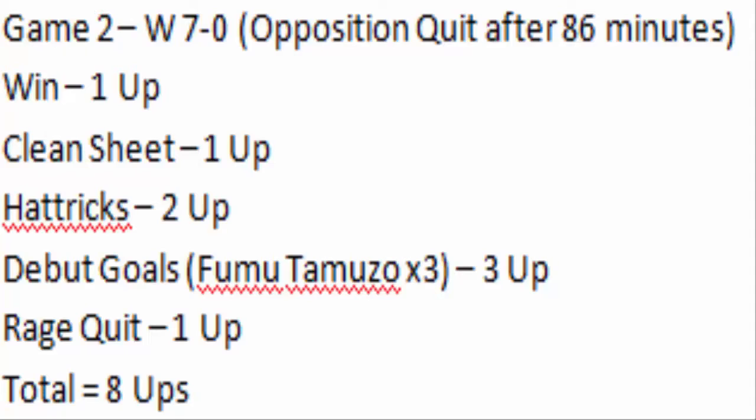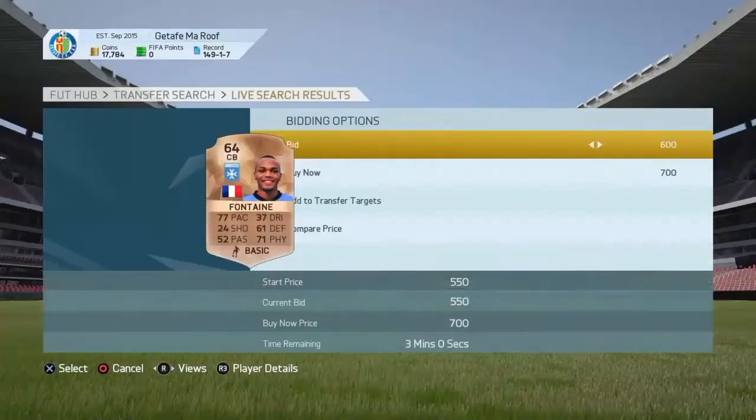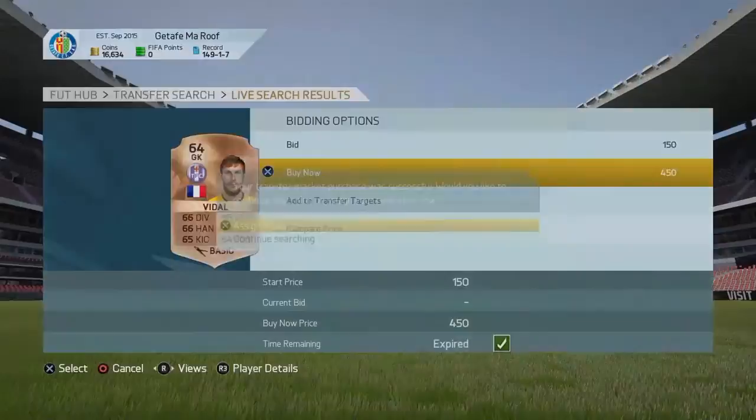I completely forgot to count Fumu Tamuzo's three debut goals, so I actually have 8 upgrades now — I'd originally thought I had 5. So here we are, sped up, buying players. I'll add the three extra upgrade points in the next episode so I can make another upgrade. It's actually a good thing — if I go through a game where I break even, I'll still be able to make an upgrade.